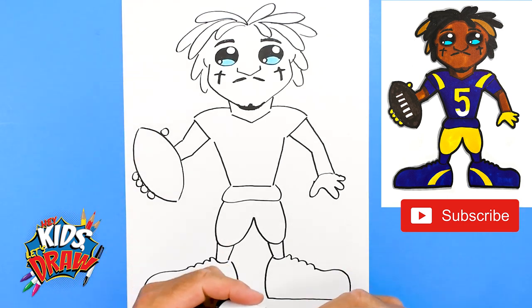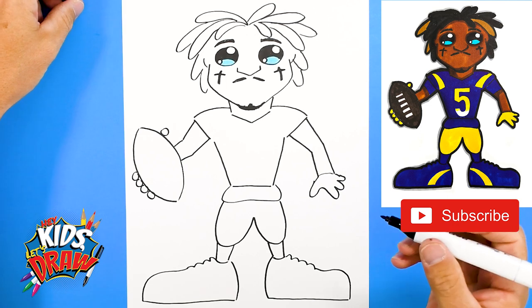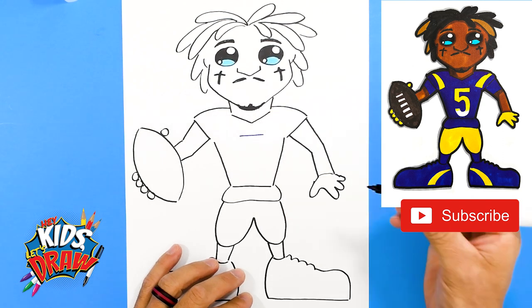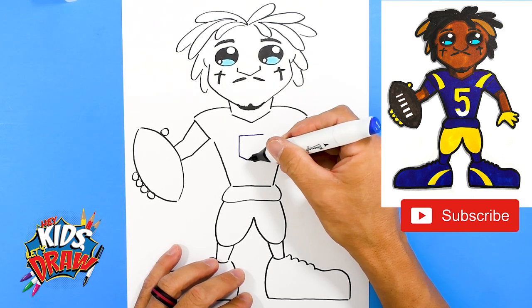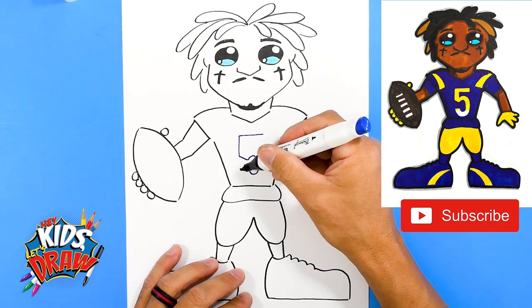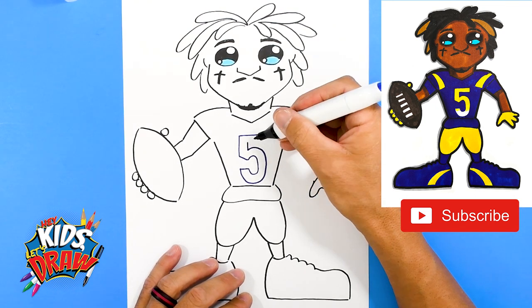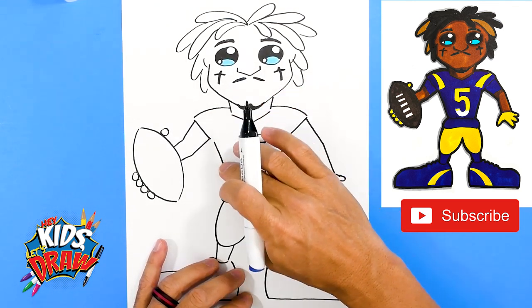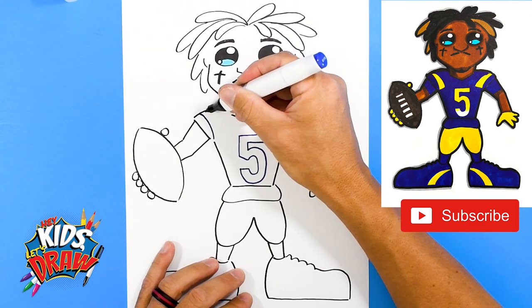This is Jalen Ramsey — now we can draw the number five. Jalen Ramsey wears number five now, though he used to wear 20. Go straight across, down, kind of slant up, curve, bring it around, up and over. I did it in blue because we're going to color the jersey in blue. There are also these ram horn marks over here — start small then get wider.